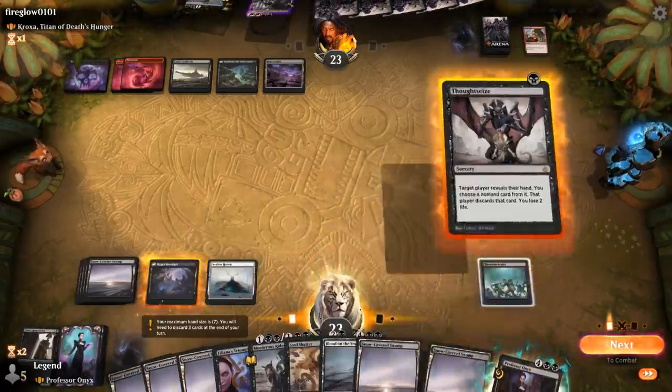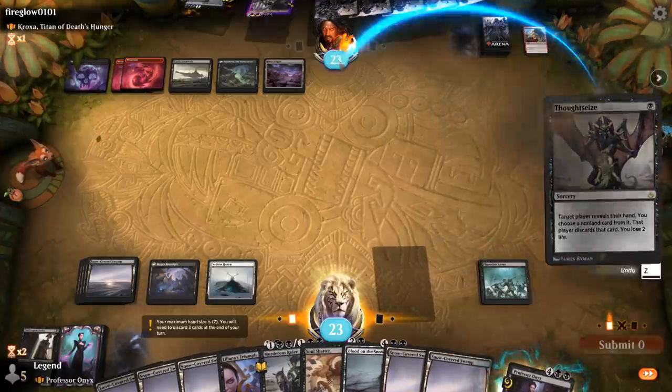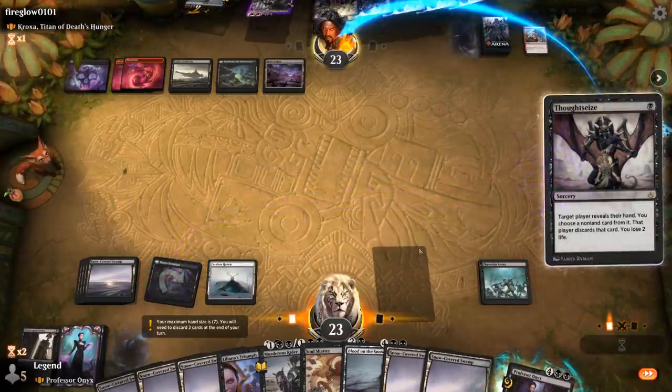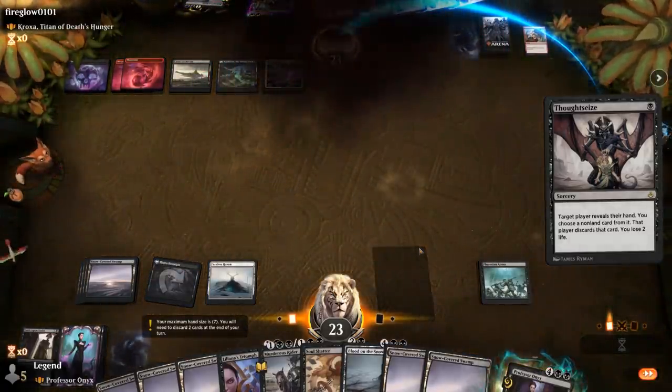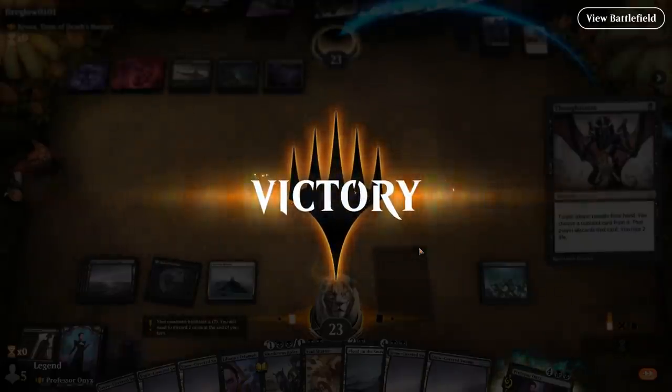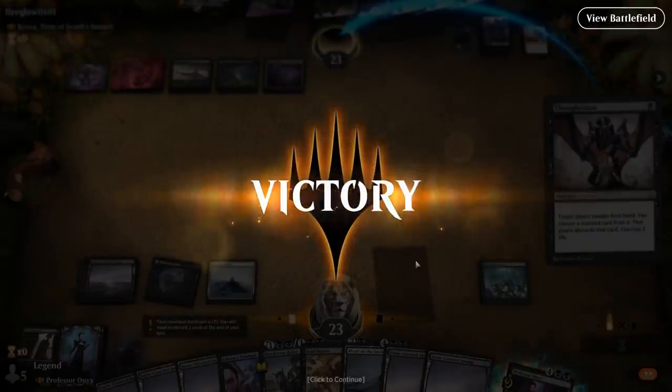Since they have a bunch of mana up we Thoughtseize before playing Professor Onyx to see what's there. Our opponent concedes — they must have had one answer for a planeswalker, and after we take it with Thoughtseize they're pretty much dead. On to the next one.